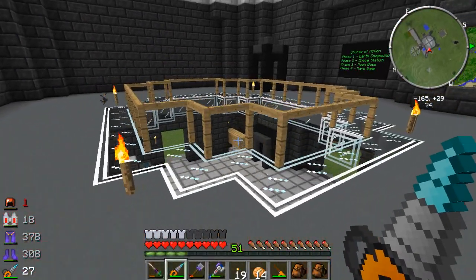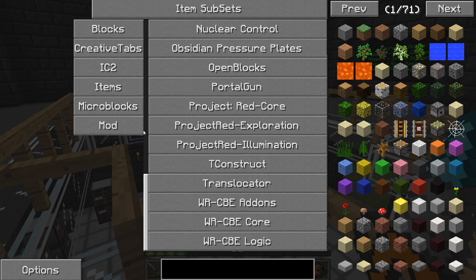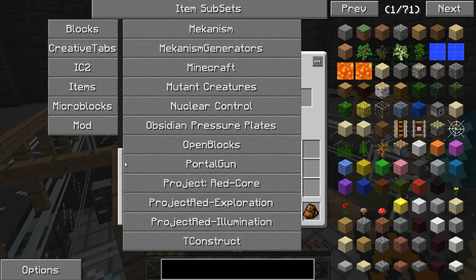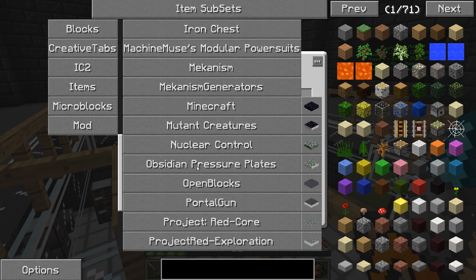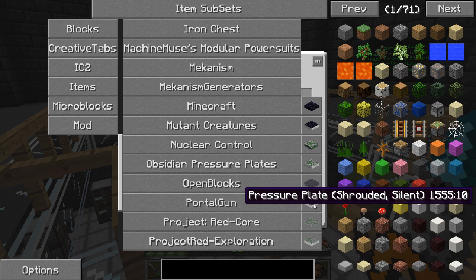I've got a couple new mods installed. I went ahead and installed the Obsidian Plates mod. I was looking through here earlier - Obsidian Pressure Plates. I've been meaning to use these guys. I went ahead and made up some of these shrouded silent pressure plates.